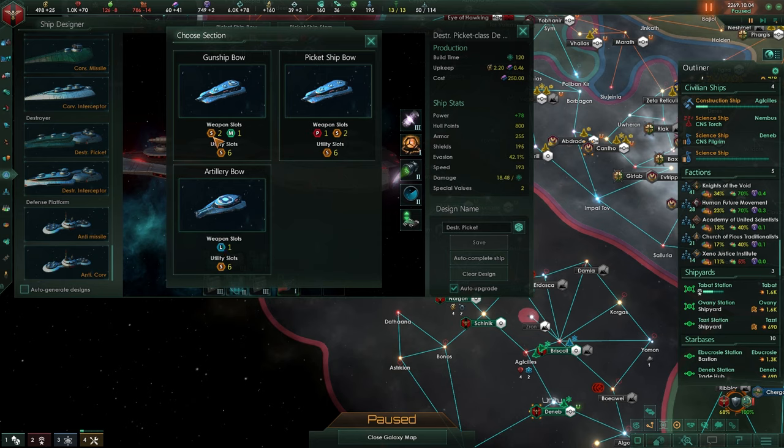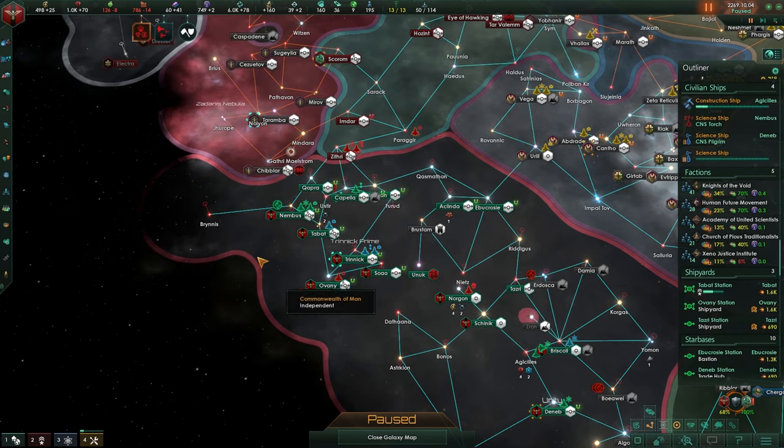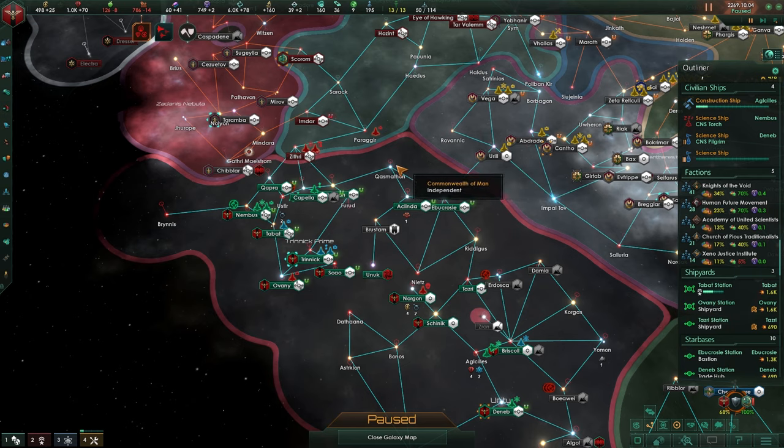Your picket is always going to be your point defense, and your gunship is always going to be three slots for weapons. A larger ship or your artillery is very effective against larger ships. I was going to go into this at a later date once we actually get to the battleships, the Titans and all of that good stuff. I will definitely get more into what kind of ships we're going to be using and why.